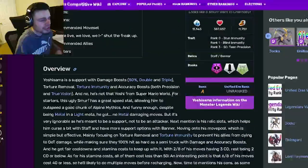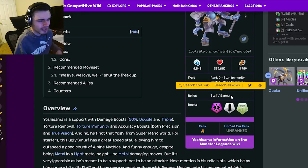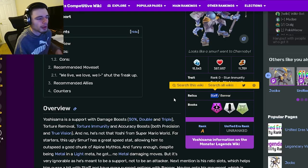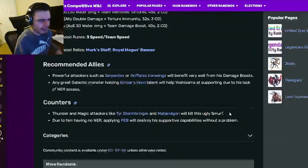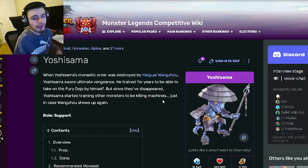Go and get Yoshisama and use him, and put some good relics on him. I would recommend a stamina relic — definitely the AOE stamina relic on the banner. There's even a gold AOE stamina relic that you can put on the banner, which is amazing, so definitely put that one on. And then for the staff, probably removing stamina from the enemies. That is pretty much all you need to know about Yoshisama. Let me know down in the comments if you guys are going to be getting him, and I'll see you in the next one.